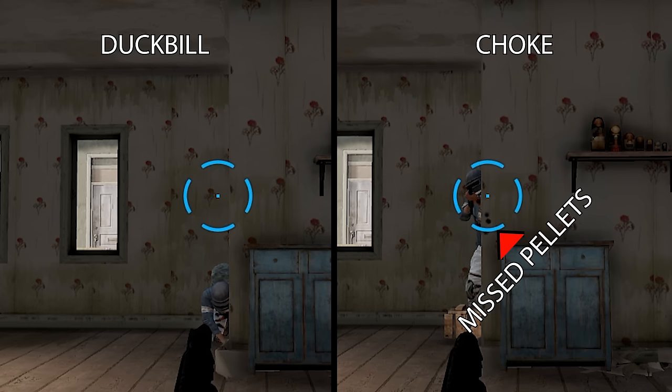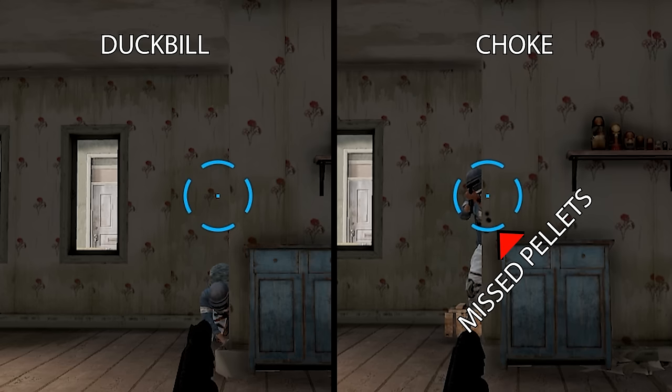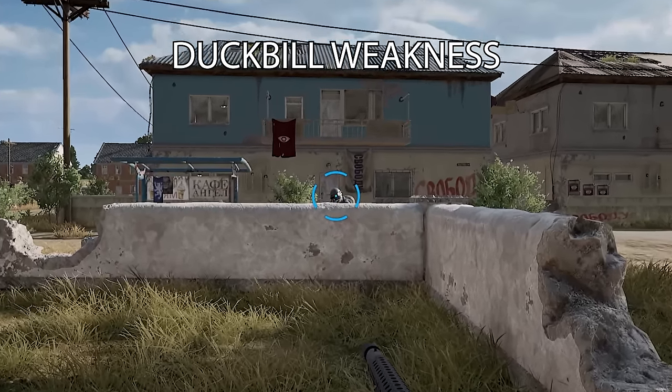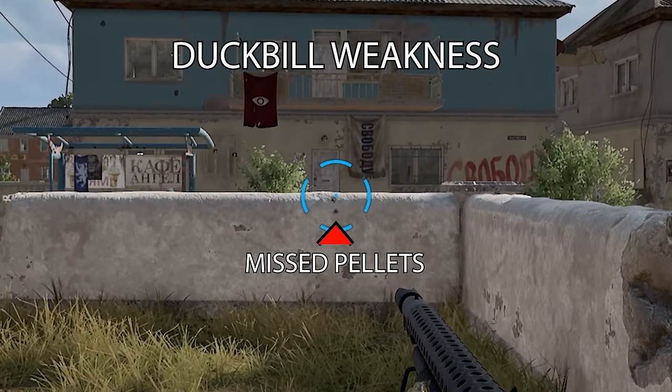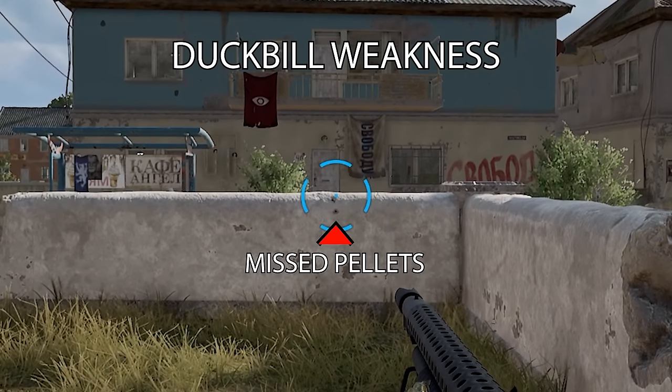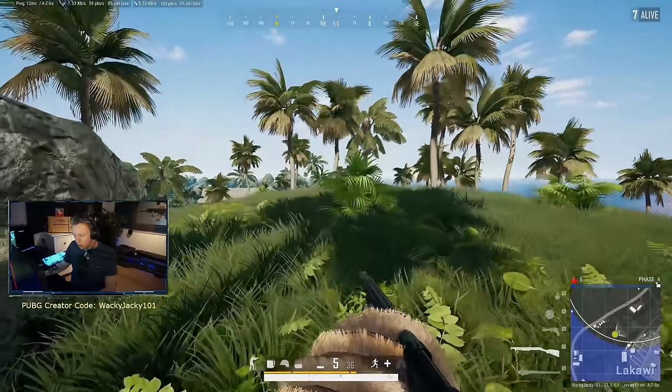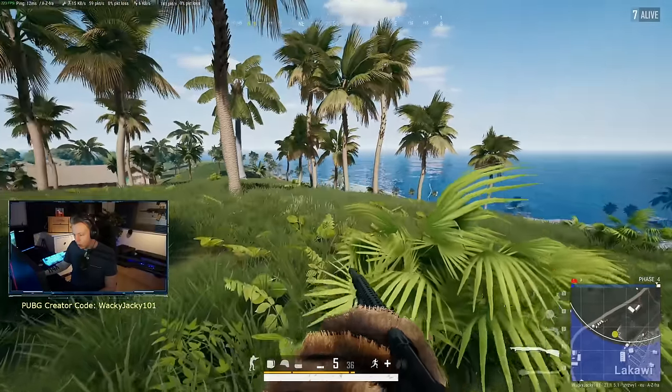Now, this doesn't mean that the duckbill is perfect for all situations. It has an obvious weakness in situations where an enemy is face-peeking over a piece of cover, because here you would definitely prefer the choke. But these situations are, from my about 9,000 hours of experience with the game, less frequent in shotgun encounters.